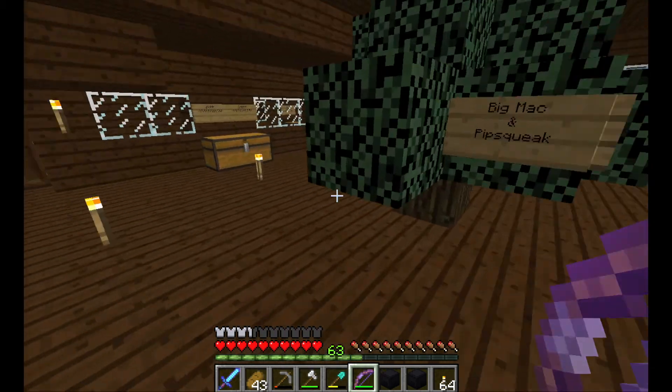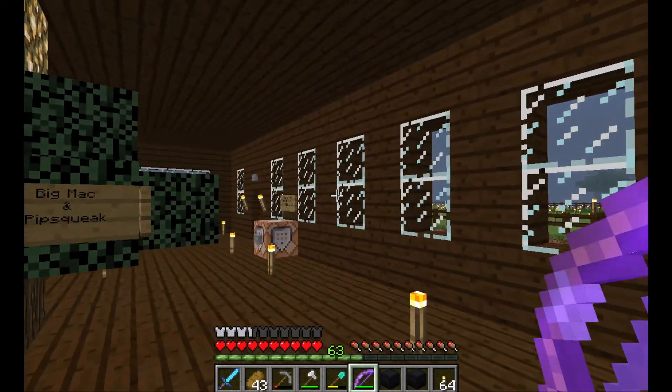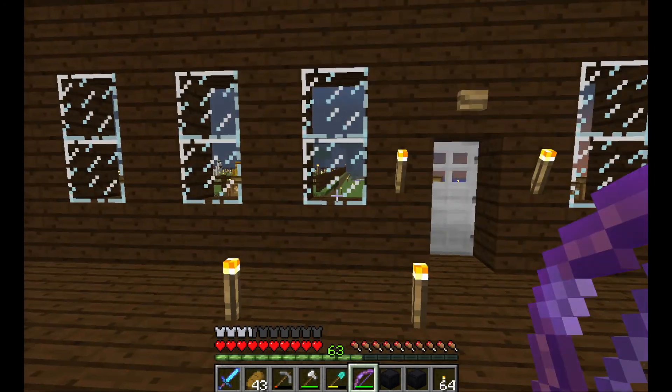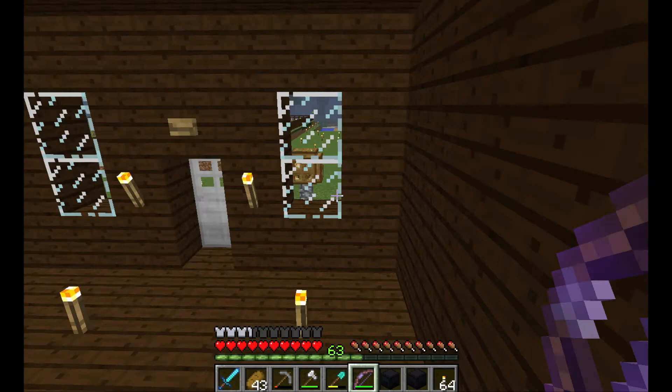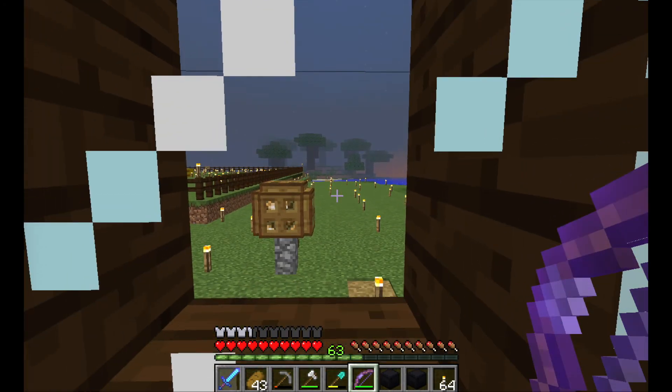I want to go visit the villagers. I have some stuff to show you guys. I fixed the horse problem over by the outdoor stables, so I will be showing you that. I built a new path. Also, me and Molly, we did take down what was supposed to be the question mark.